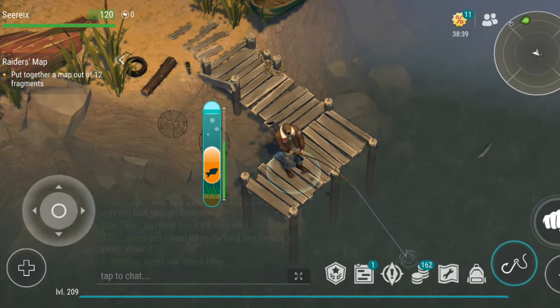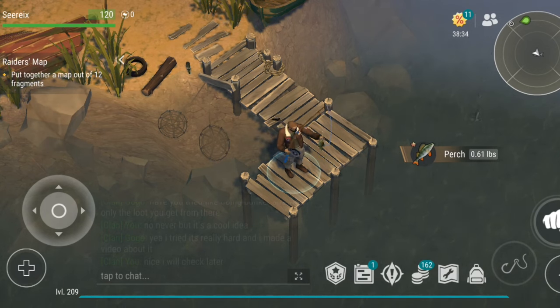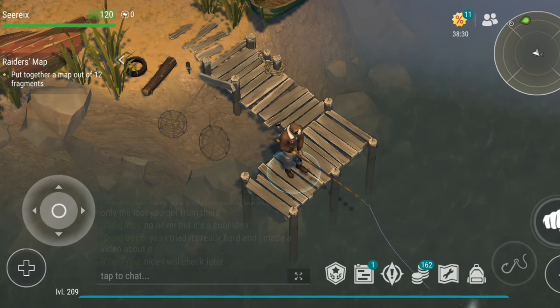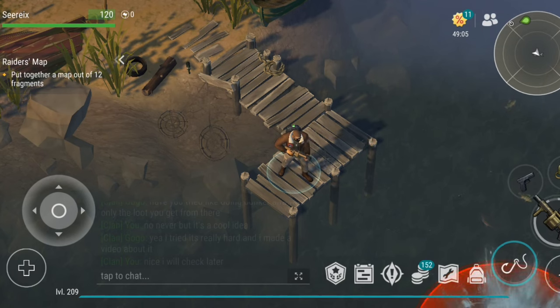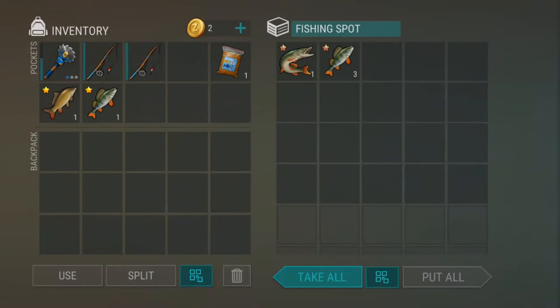Fishing itself is straightforward. The minigame may seem tricky at first, but with practice you'll get the hang of it and become proficient. Once you've got the fishing mechanics down, you'll be able to gather fish quickly. You can even use grenades or an MGL to explode the pond and gather all the fish at once, although I don't think it's worth it to waste an explosive on fish — that's just my opinion.